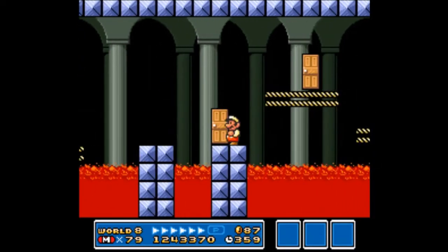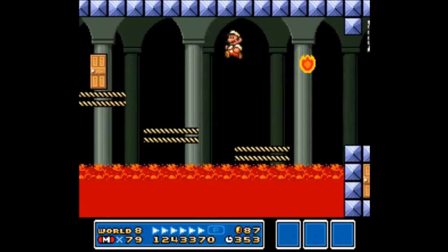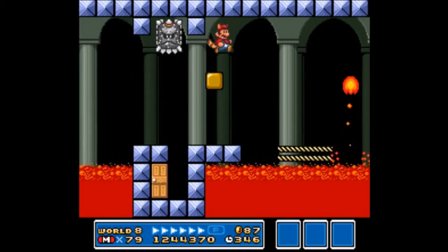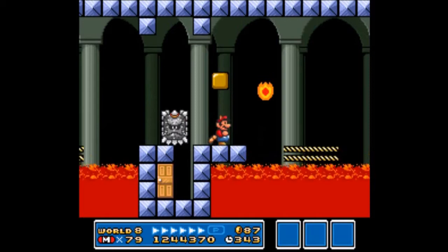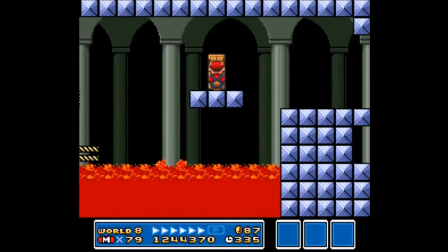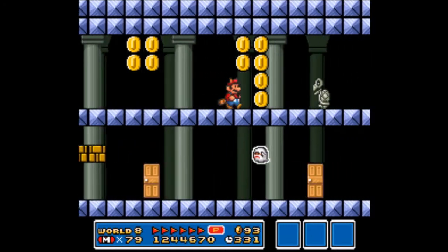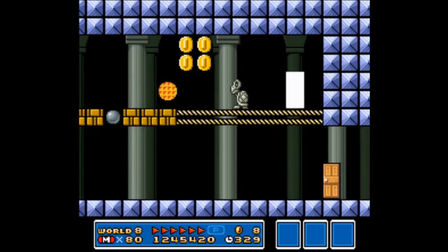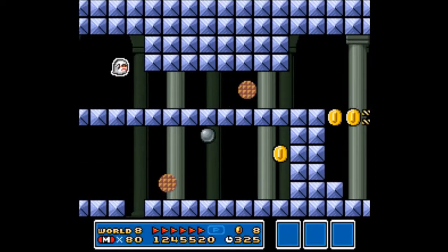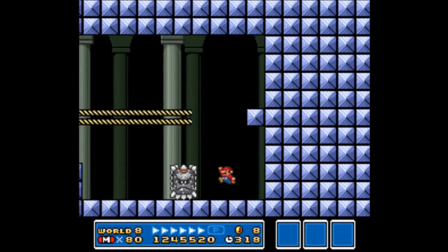You have to actually break through a block in order to get through. If you get shrunk somewhere along the line before you get to that point, you might as well die. We're gonna open up this area and use the P-switch to try to run as fast as we can — but I got shrunk. I was trying to run as fast as I could so I could get the coin and not have to face the thwomp.